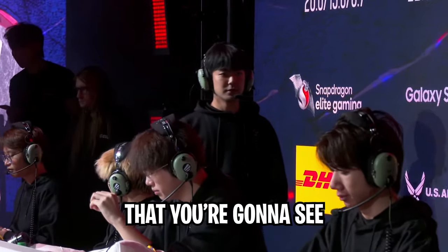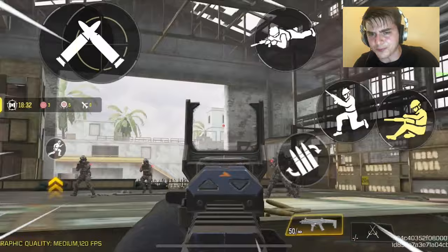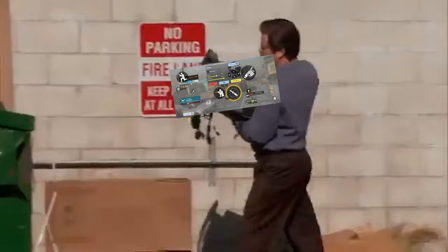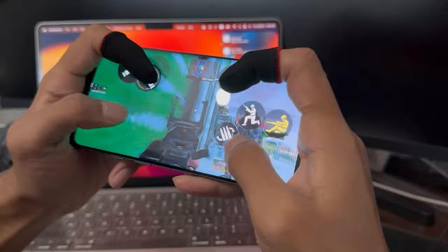One thing that you're gonna see every pro player do in COD Mobile is that they use a four finger HUD, because four finger HUDs allow you to have proper aim and do some crazy movements at the same time. But if you're using a bad HUD, then you're not really getting the full advantage of using four fingers, because your buttons are gonna be at the wrong place and your fingers are gonna be doing too many things at once.